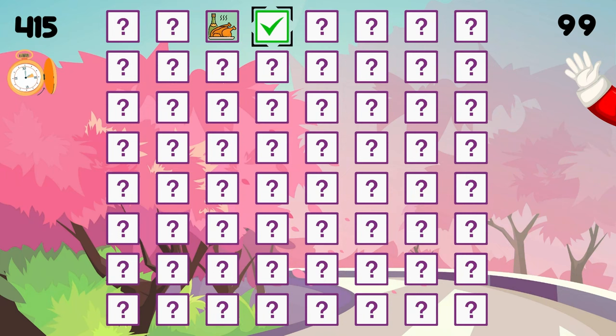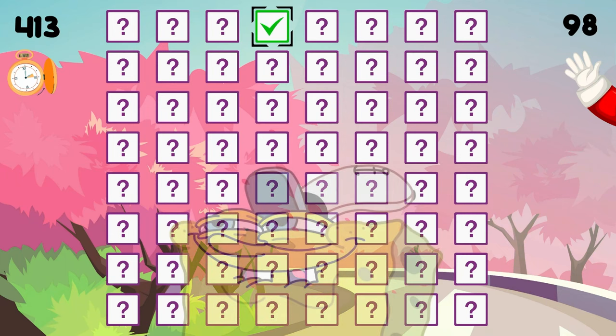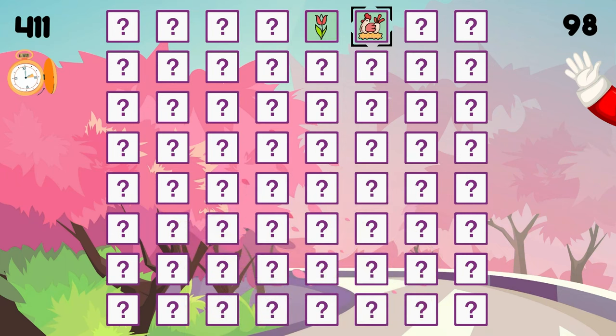In expert mode, you start with 420 seconds on the clock, and you've got 100 moves to clear the board of 32 matching pairs — 64 cards total. At least for me anyway, this was difficult.